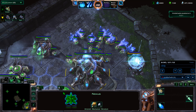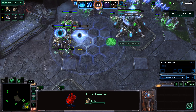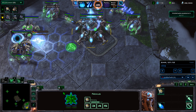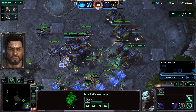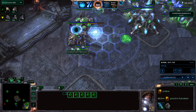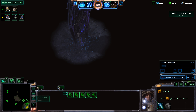I waited until about 16 or 17 probes, and then threw down that second Assimilator. I've gotten another Zealot, and I just started getting the Twilight Council. I'm going to keep on pumping out probes. My teammate Rhyme is going with a bunch of Marines at the start. In about a minute from now, I think we're going to start pushing down the ramp right here, and then we'll get that Sliver.